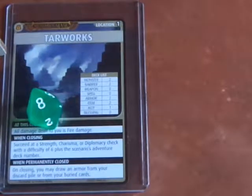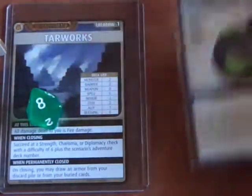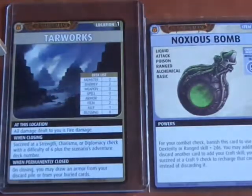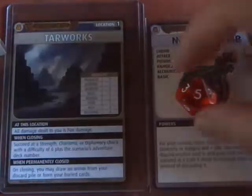I'll discard a Blessing of Abdar in order to get a free exploration. And here we get a Noxious Bomb — could be useful. Intelligence Craft check — going to do a straight up D10 check for this. We get a 5. Awesome.